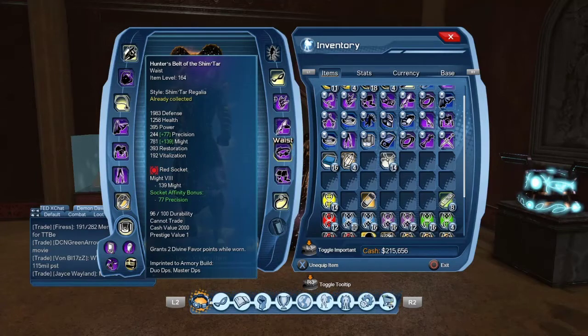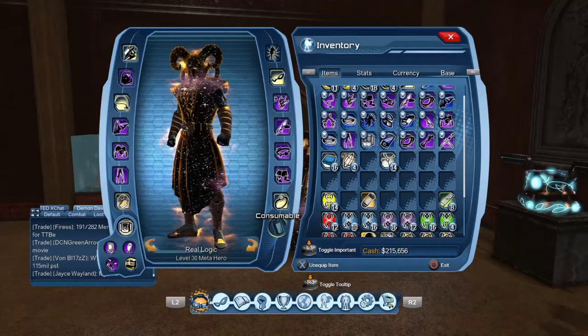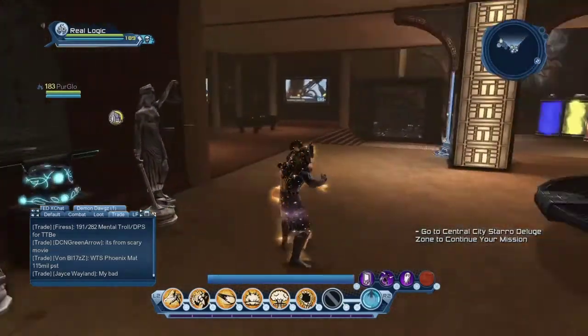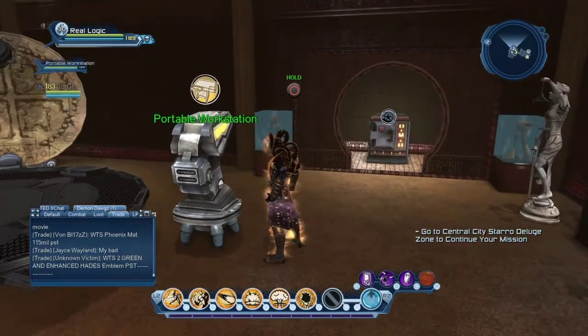Exhibits are made for mods. Each color can make a different type of mod. Pure aggressive exo bits can make a Might mod, pure blue exo bits can make a Dominance mod, and pure support exo bits can make a Restoration mod.